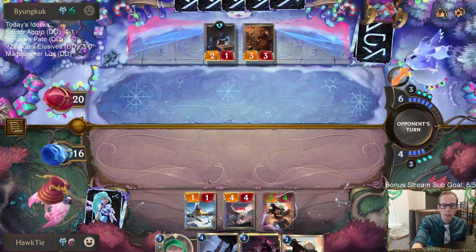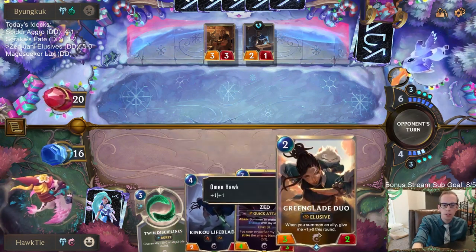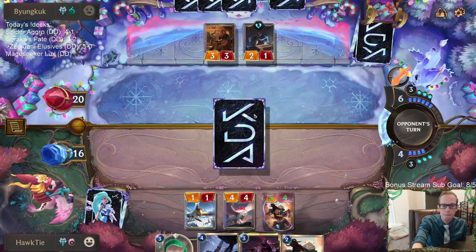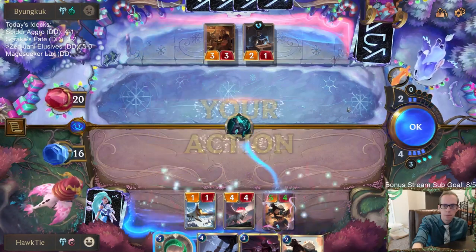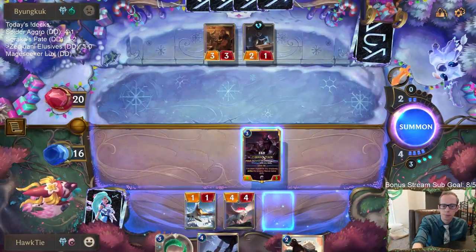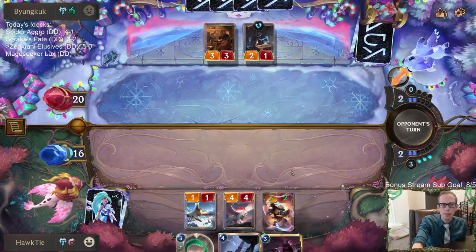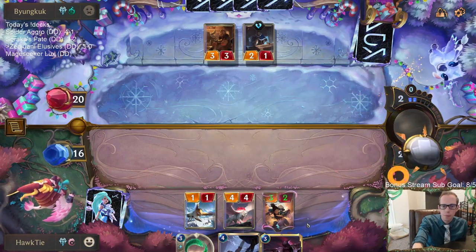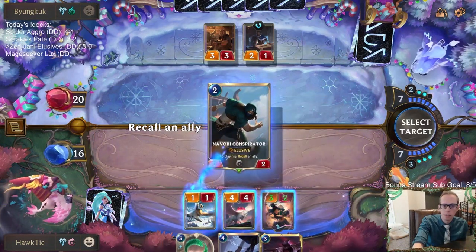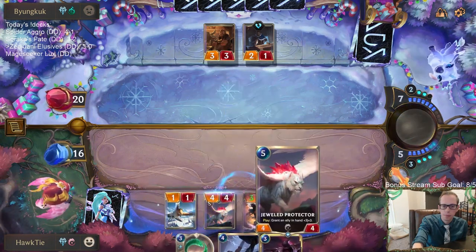The big question is how much do I want to play around Ruination. If I just play one of these smaller elusives that's not going to bait out a Ruination — a five-four may bait out a Ruination. I think it's like they're still at 20. I don't know if I can play around Ruination if they have all the stuff they've had so far and still have Ruination. Time for a leap of faith.